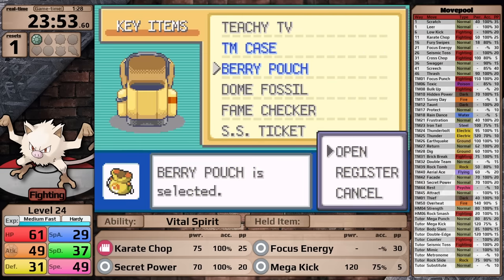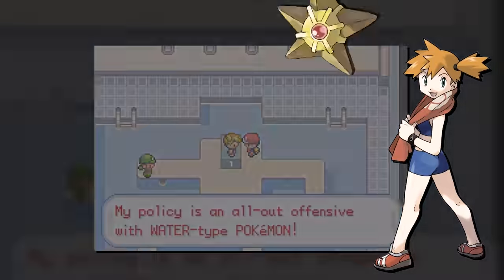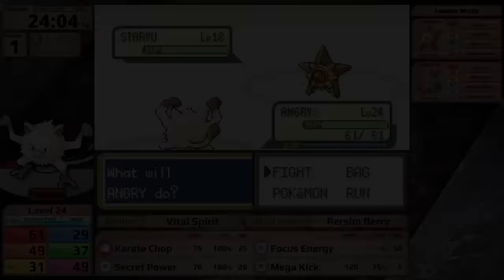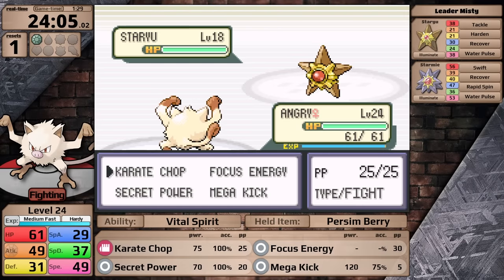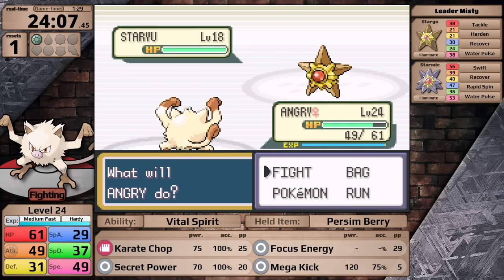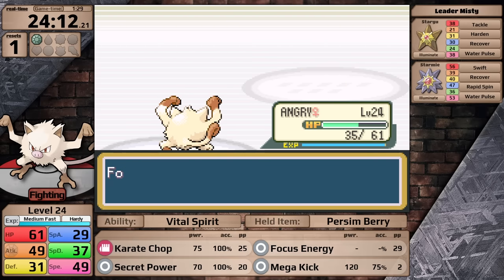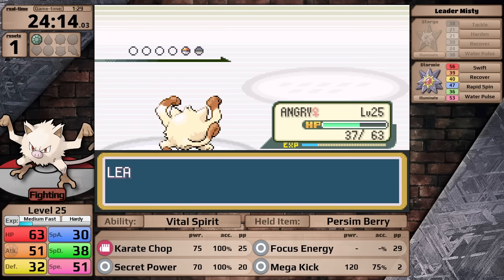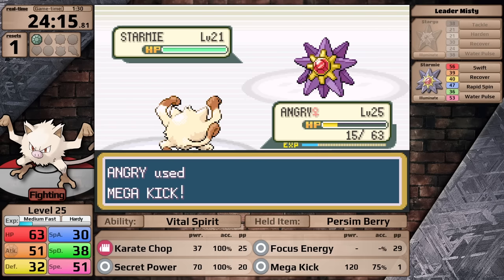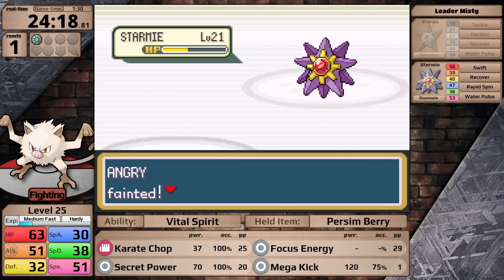To fully prepare for the battle I give Mankey a Pecha Berry, and now I'm ready to take on Misty. She leads with Staryu, which is conveniently not a Psychic type, and here I want to get set up with Focus Energy. This move actually works in Generation 1, so that's nice. However, Mega Kick refuses to work — it misses twice against the Staryu before I finally hit and knock it out. Because of my luckless Mega Kicks, I'm essentially relying on a critical hit against the Starmie, which I don't get, so it finishes Mankey off, giving it its second reset of the run.